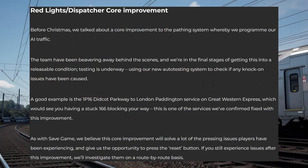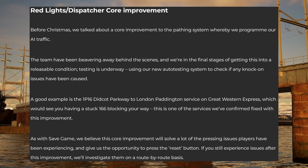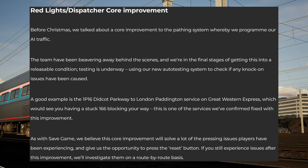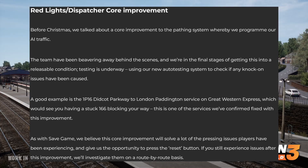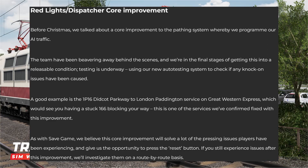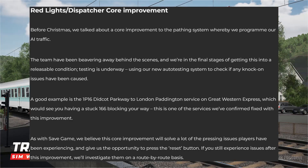For the red lights and dispatcher core improvement: before Christmas they talked about a core improvement to the pathing system used to program AI traffic. The team has been working hard and they're in the final stages of getting this into a releasable condition. Testing is underway using a new auto-testing system. A good example is the 1P16 Didcot Parkway to London Paddington service on the Great Western Express, which would see you stuck behind a 166 - this is one of the services confirmed fixed. Like the save game improvement, this core fix is expected to solve a lot of pressing issues.